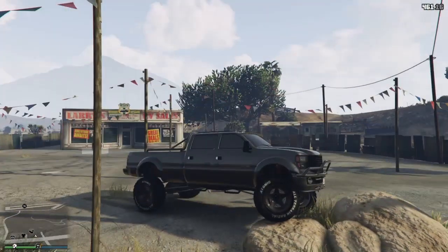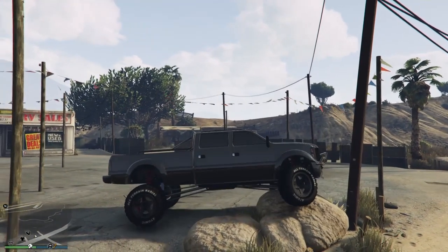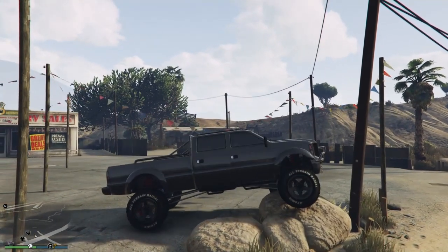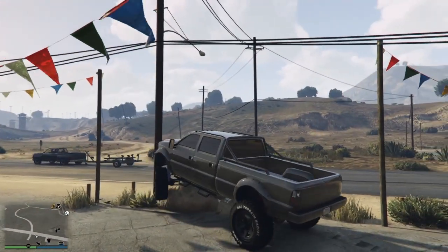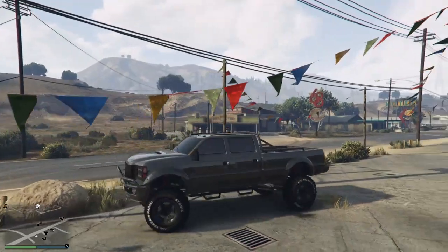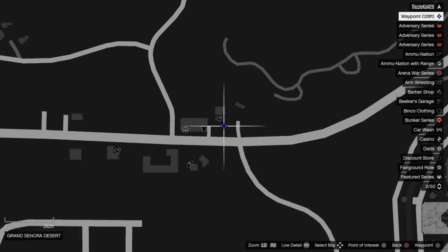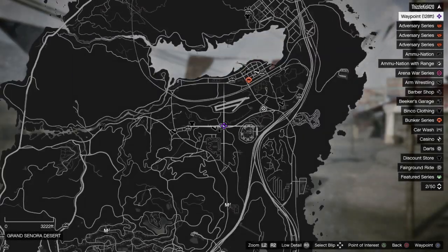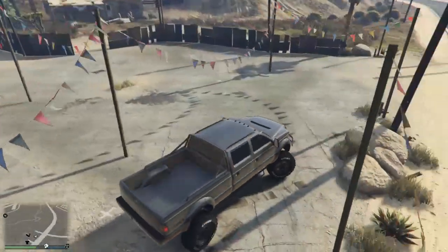Once you're in a vehicle — any vehicle — or you're in this truck, go ahead and come to this exact location, I'll show you where it's at. Right here. This is the exact location I need you guys to come to. I'm in invite only, so this works in a private session, invite only, or friends.